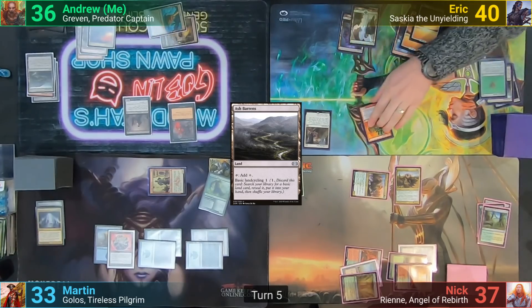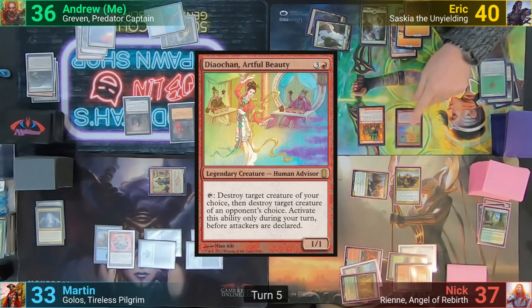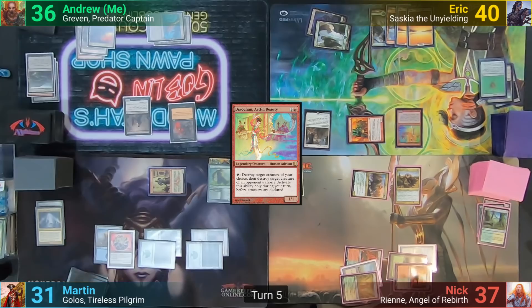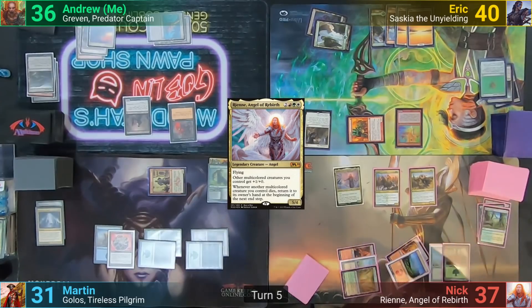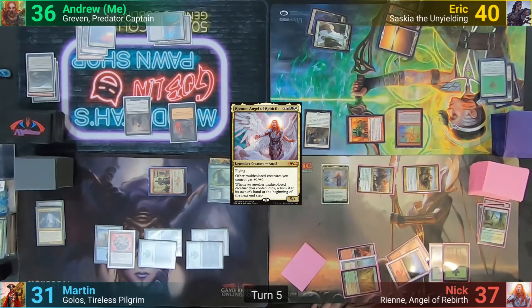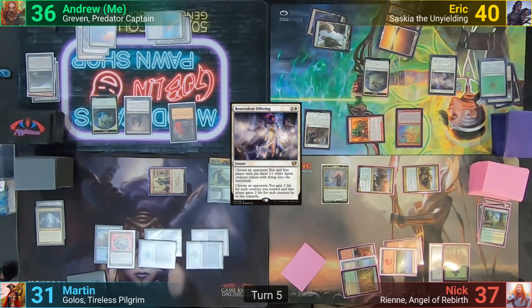Eric untaps and draws. He plays a land, then uses two Treasures and two lands to cast Diochan, Artful Beauty. He moves to combat and swings the Goblin at Martin again for two. Nick untaps, chooses not to pay for the Smothering Tithe, casts Rian, Angel of Rebirth, and goes to combat — swinging the Knight of Autumn at me and the Kwazali Pride Mage at Eric. In response, Eric casts Benevolent Offering, having me make three 1/1 Spirit tokens and having Martin gain two life for each creature he controls, while Eric gets both effects.